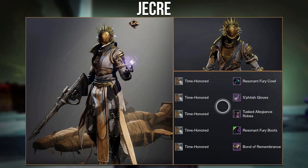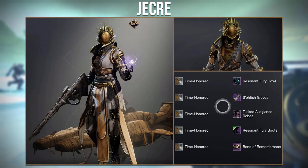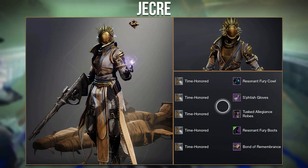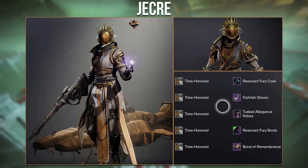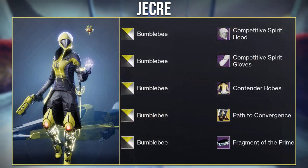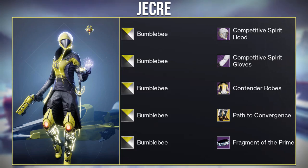Then we have this set from Chakri called the Divine Soul, which gives a lot of Egyptian vibes given the colors and the Goshun Sparrow used. The set is very interesting and I like how the Resonant Fury Cowl blends with the new seasonal robes. They also made a really nice set for the Guardian Games contest, so really great job on both of your winning sets.